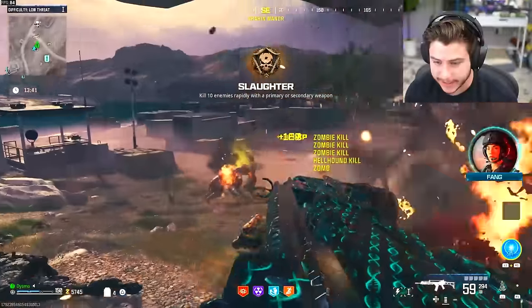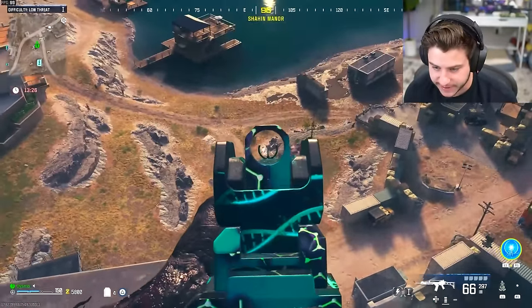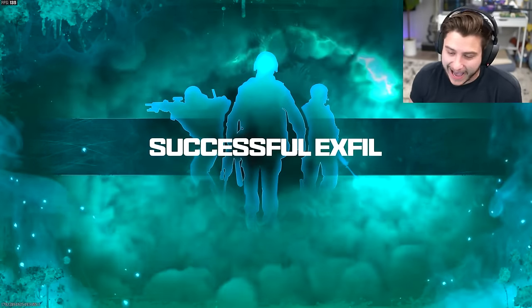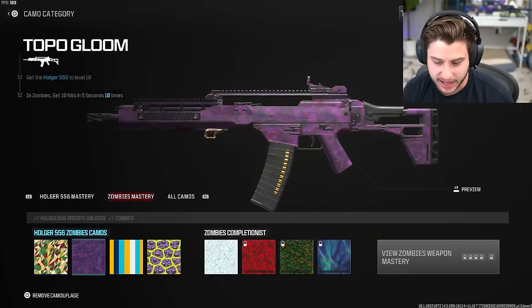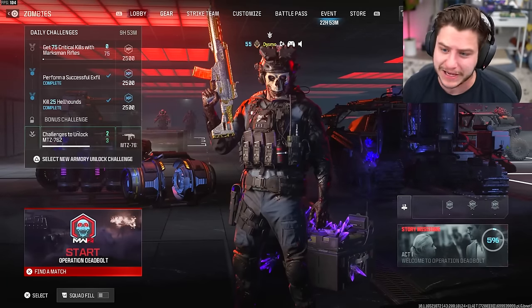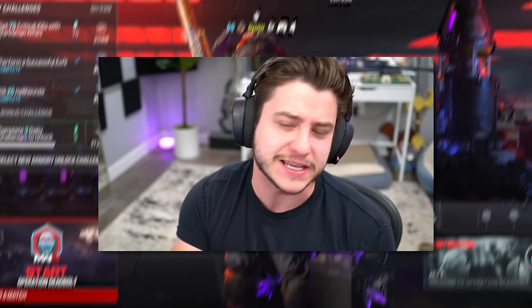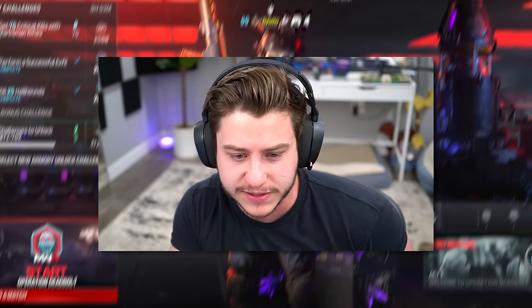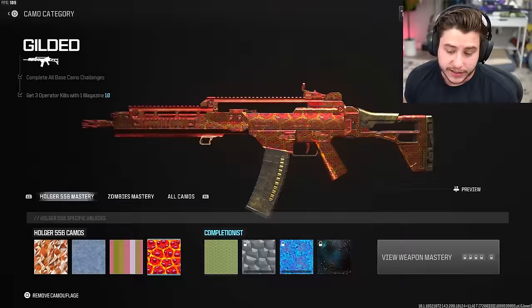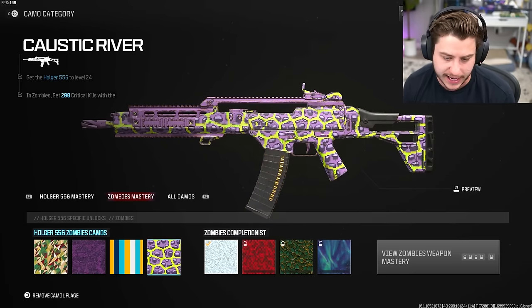There we go! Did I get 100 kills though? Hop on, get on — pick up an extra kill! Imagine if this is the final kill I needed. Successful exfil! I don't know if I played this right at all. Go to gunsmith, customize zombies — oh, we did unlock the Golden Enigma camo! That is one of many golden weapons for the zombie mastery camo grind. Overall, really easy — it's super basic.